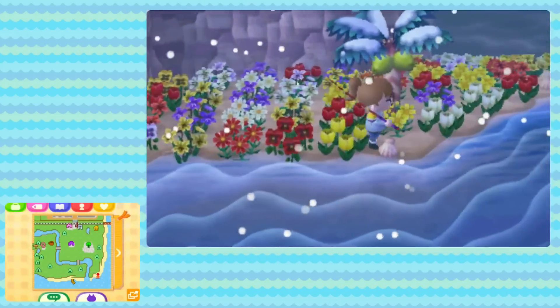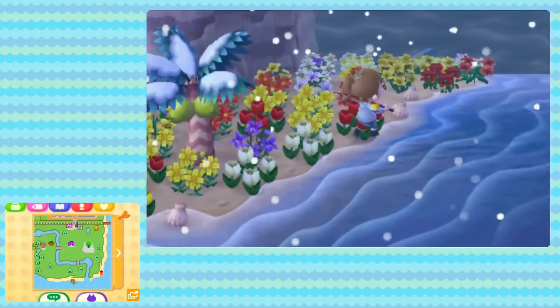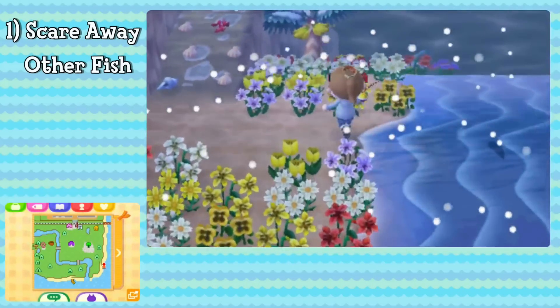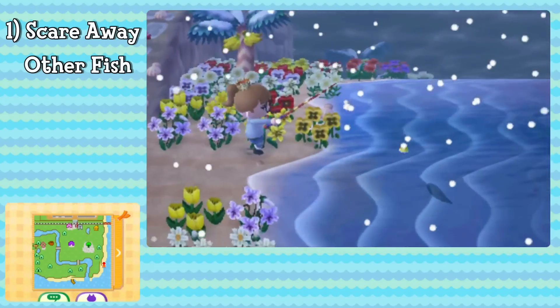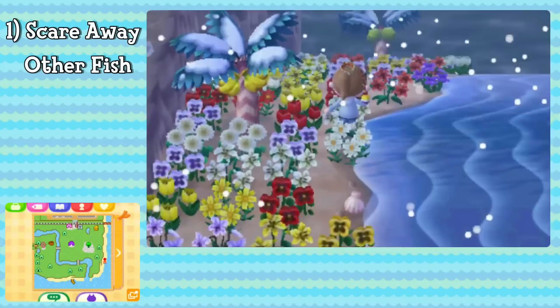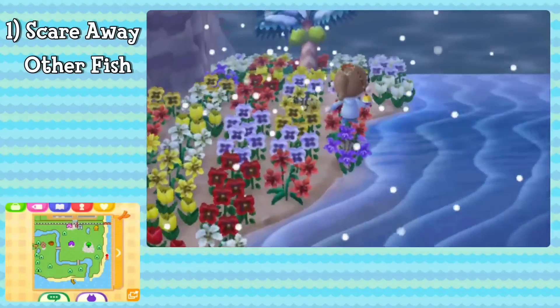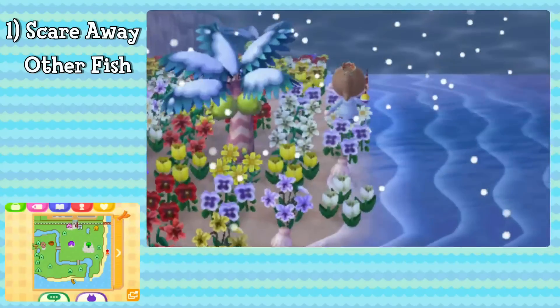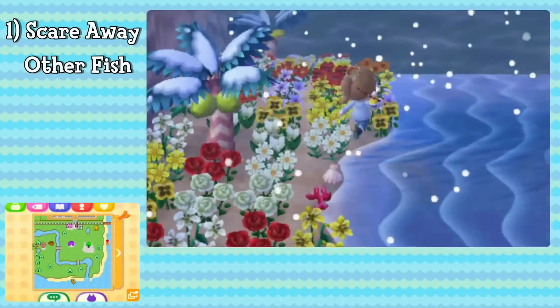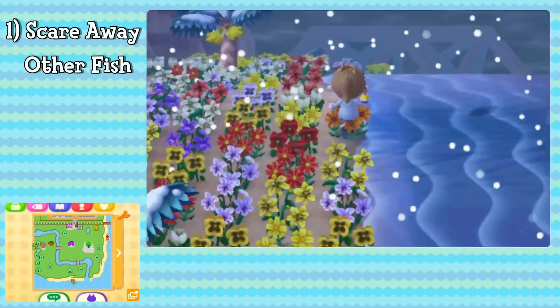Now, there are a couple things you can do to make the Coelacanth easier to find. Begin by walking up and down your beach, scaring away fish that are obviously not the Coelacanth. This can be done by either pulling up your fishing rod before the fish bites, or by running. My beach is kind of full of flowers, so I will be trying not to run. The idea behind walking up and down the beach, scaring fish as you go, is to give the Coelacanth room to spawn.